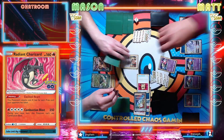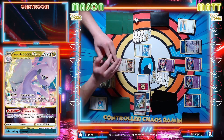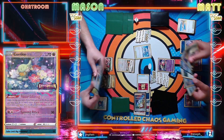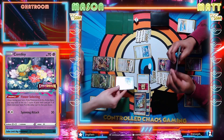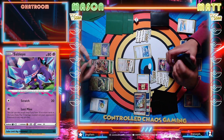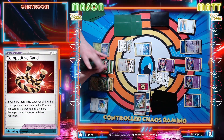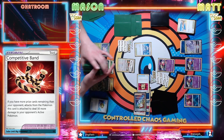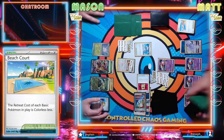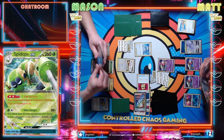I'm definitely gonna bump your stadium with Temple of Sinnoh. Go for Industrious Incisors here for three. That's pretty good - got the attachment for turn on Leafeon VMAX as well as a Nest Ball. And then you're gonna start setting up some Tarantulas here. Trying to figure out my prize mapping - it's a little bit confusing. You're 260 hit points on a two-prizer. Cards in hand? Six.